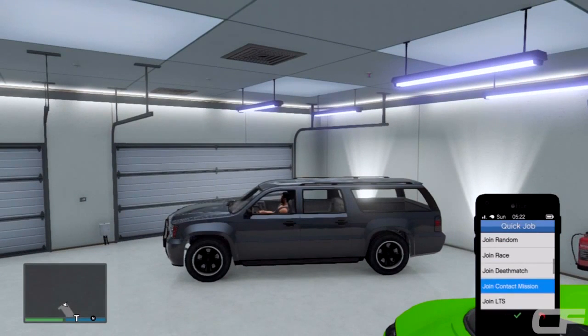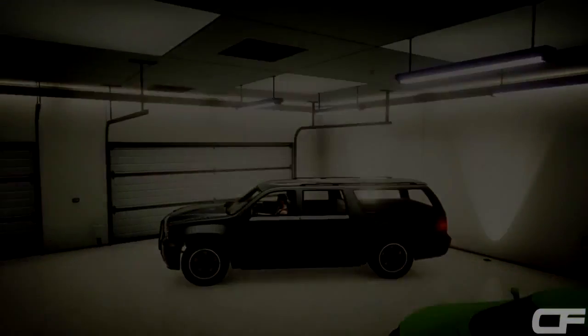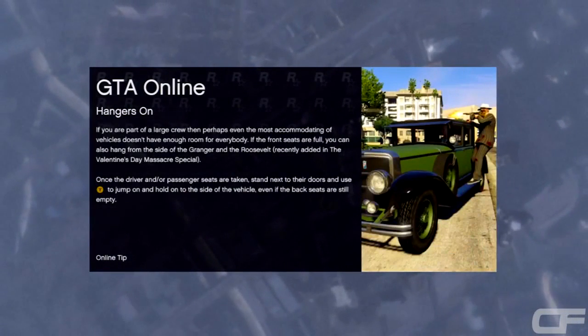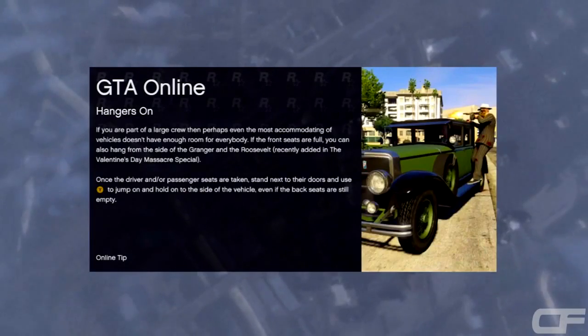This is the most important part of the glitch. Pull up your phone, go to Quick Job, then click Join Contact Mission. Where it says 'Are you sure?' you want to click A and RT at the exact same time. Once you click A and RT at the same time, just hold it down for 10 seconds or until the game loads up with people in the menu.